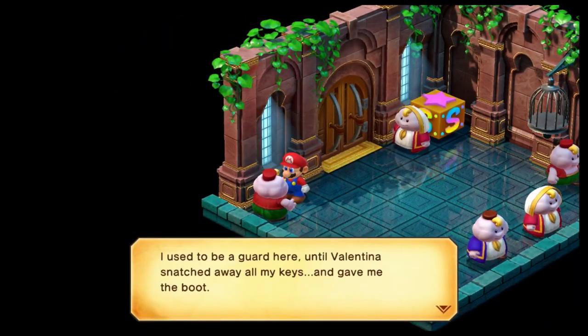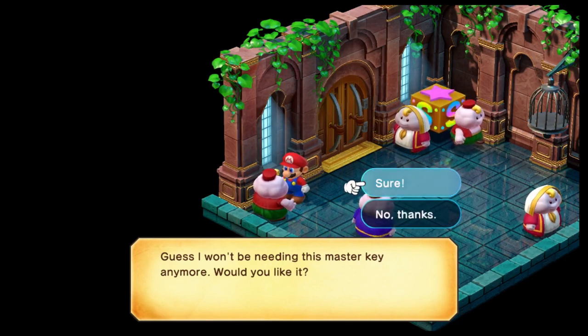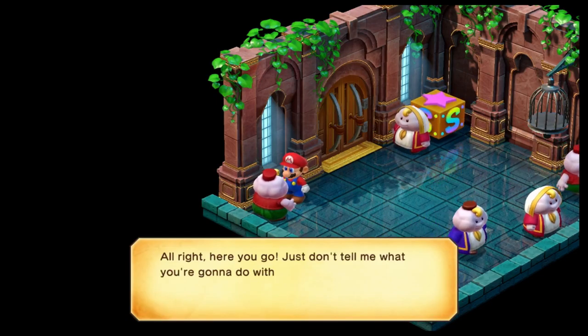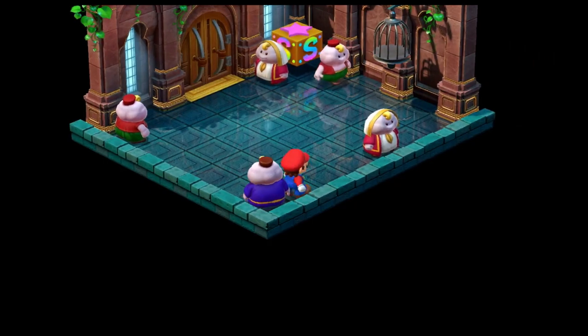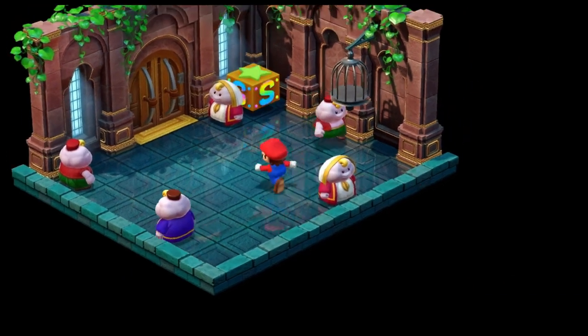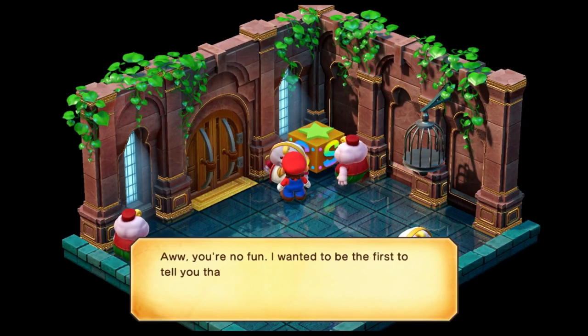There's an NPC here: 'I used to be a guard here till Valentina snatched away all my keys and gave me the boot. I guess I won't be needing this mask anymore — would you like it?' We get a flower jar too, which is nice.